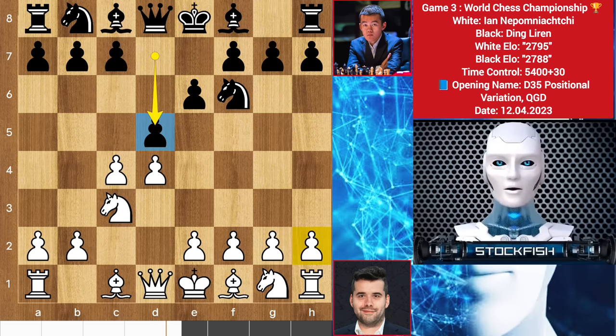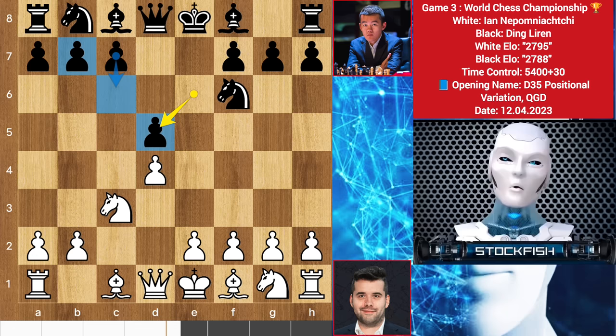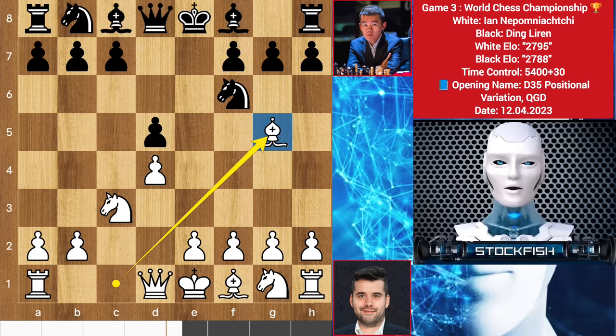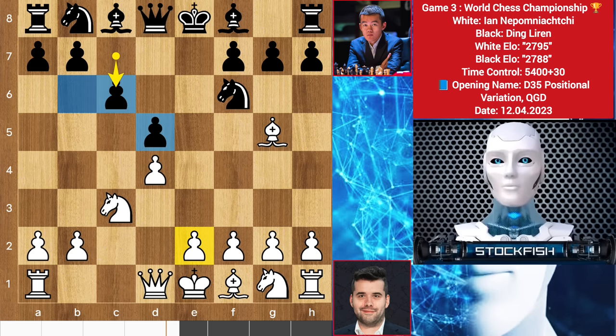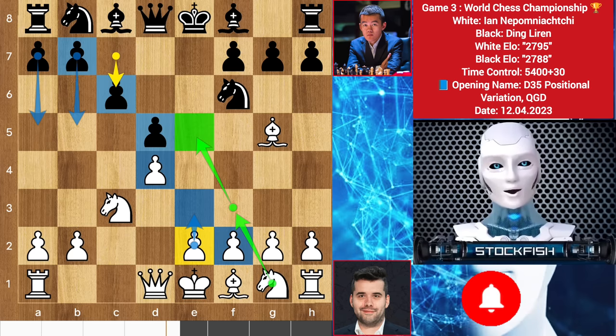This is the same variation as last time we saw. Ding played h3 last game, but Nepo is not Ding — he takes the pawn. Pawn takes d5, and he will build his structure by playing c6, where white will struggle to play e3, making a key pawn structure. So we have bishop to g5, c6 by Ding as I told you. White will play e3 making structure like this, and black will push his queenside pawns to grab space.